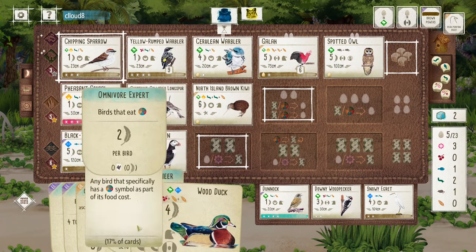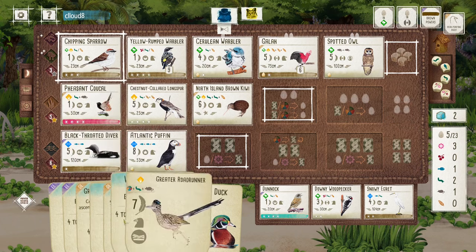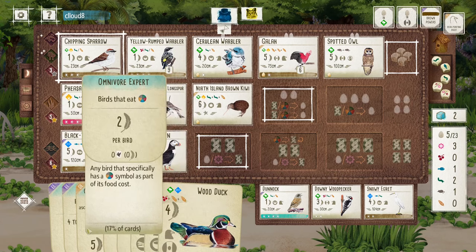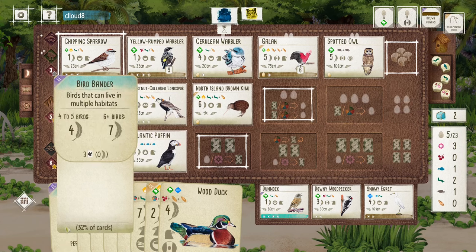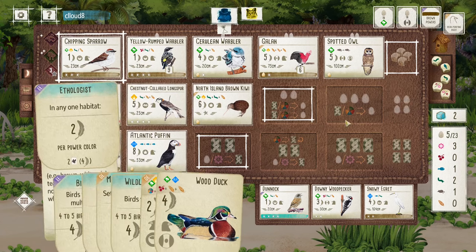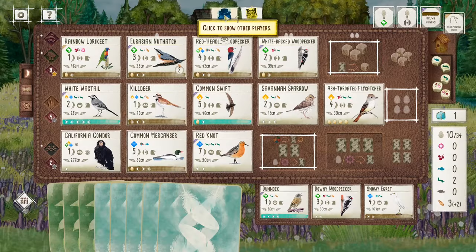I'm going to score 3 points here, 2 points for Omnivore. I'm going to get 4 birds for Data Analyst, so additional 2 points. Birdbenders — and that's just an additional 2 points. Yeah, pretty big play.